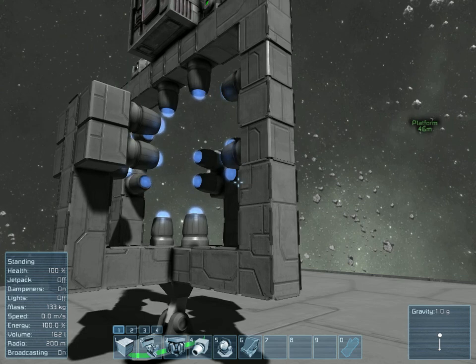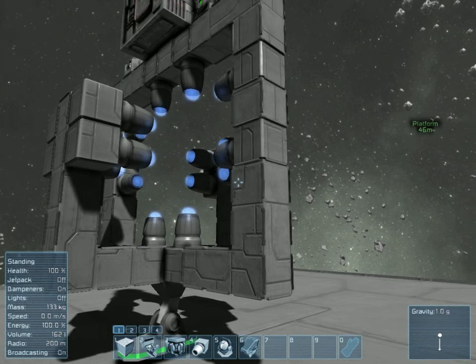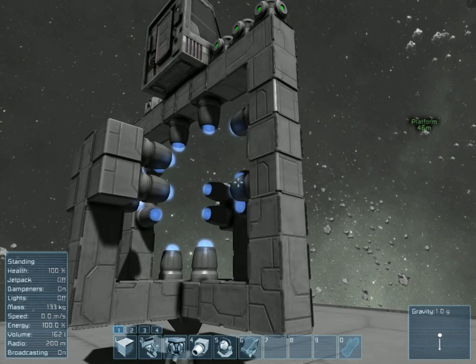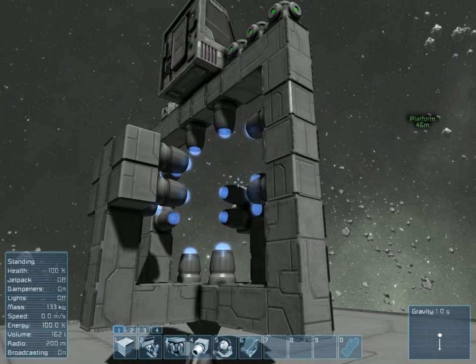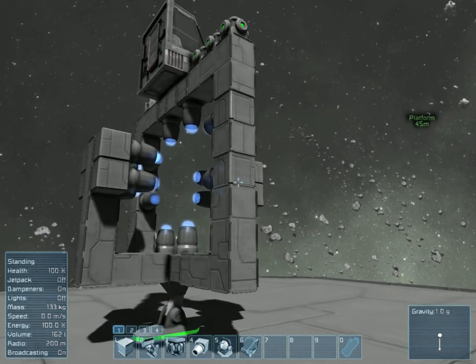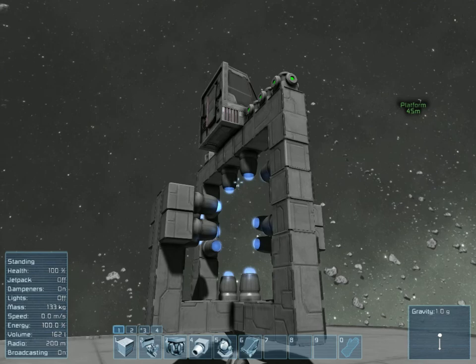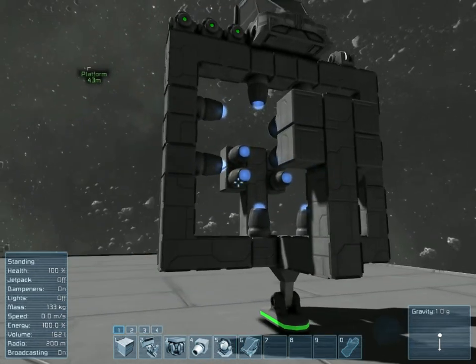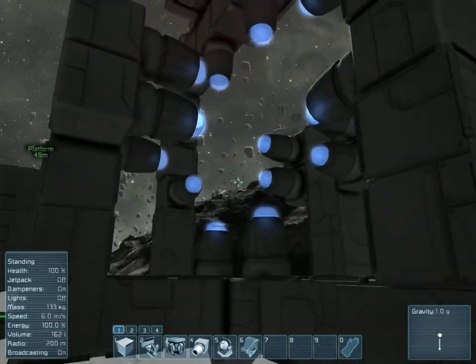Good afternoon. Quick Space Engineers tip here — it's not a review as such, it's a tip I like to use in gameplay for mining ships. As you can see in front of us, we have a rather unusual looking craft. It's just basically a shell at the minute. I'll just slap some reactors and things on it just to see how it looks. That is what I like to call my thruster cell.